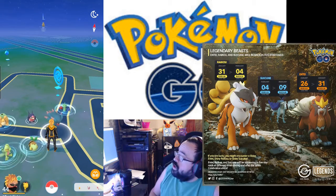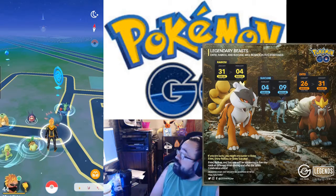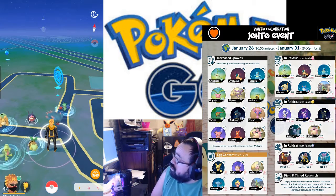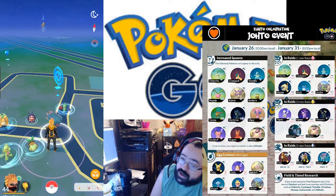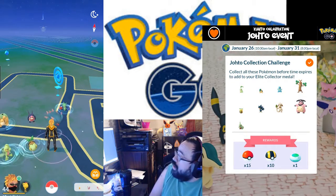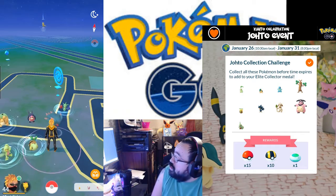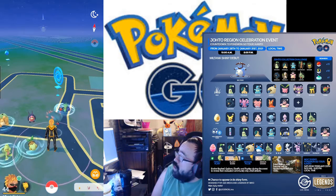First off, the new shiny is Miltank, which goes from pink to like a spoiled milky blue — I like to call it blueberry milk because I don't like to think of spoiled milk. It's making its debut, which is good and cool. I want one.